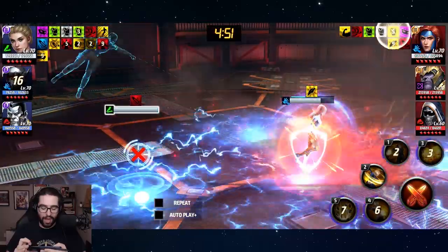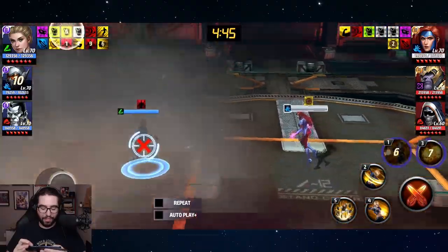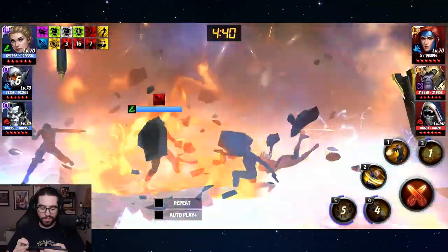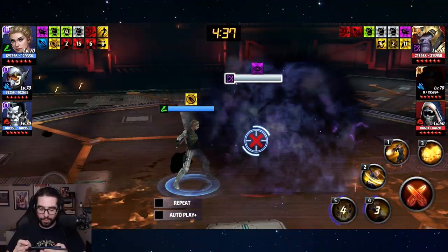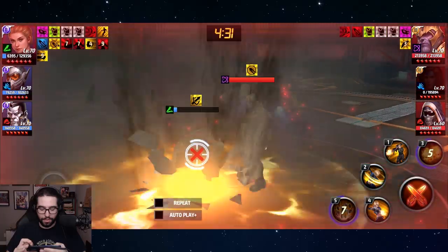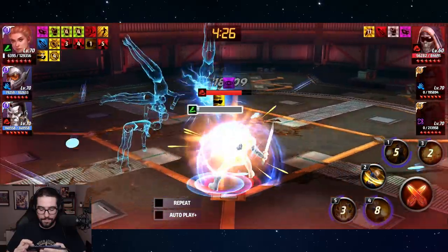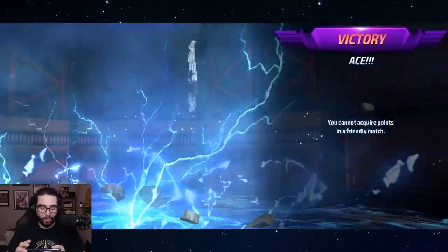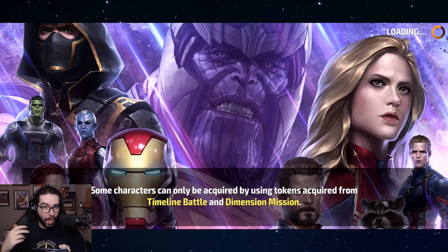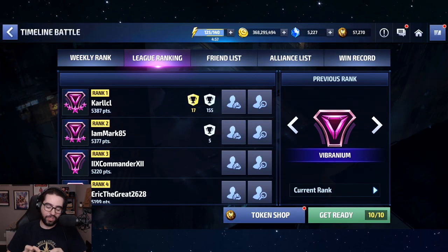You can do this and then pop smoke right away, do four and five — bada bing bada boom. Look at this, Jean Grey does nothing, she doesn't even attack you. We do this and she's gone. Thanos comes in, pop smoke, five — he's dead. You ideally want to have the smoke up with two or three seconds left when you kill someone. I'm still getting the hang of it, but you can see how insanely powerful this is.